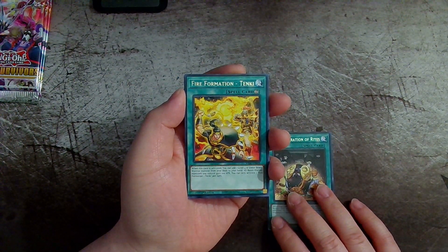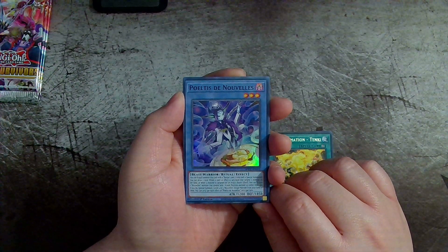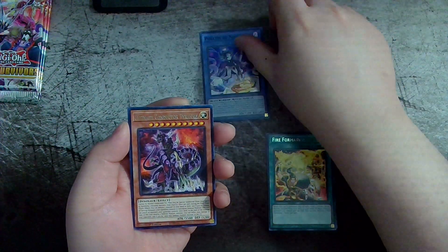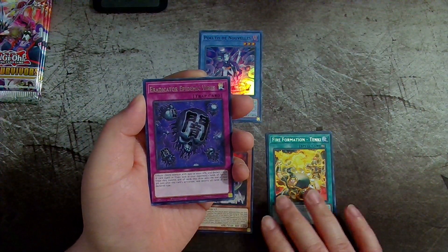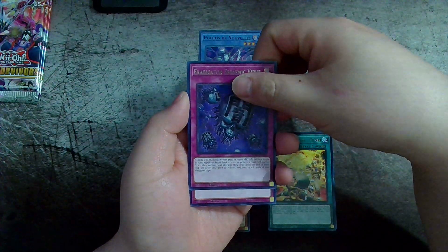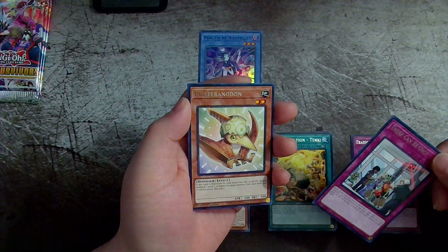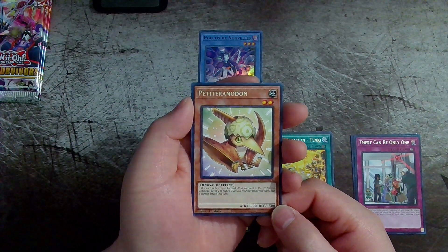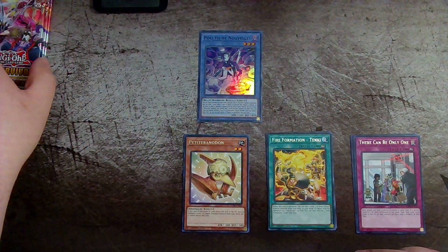Fire Formation — Tenki. There's more of these French-name cards — I'm not even going to try to pronounce them, but this is our foil card for this pack. Ultimate Conductor Tyranno. Eradicate Epidemic Virus — I'd say this is a really good card. There Can Only Be One. And Pterodactyl — I'm not even going to try to pronounce that last one, I'd just butcher it. Alright, pack number two.